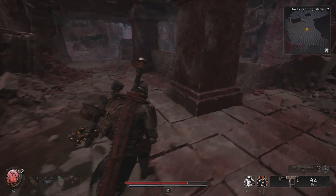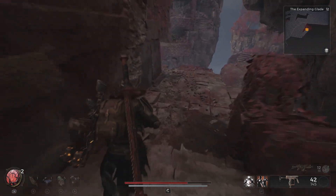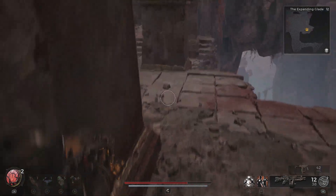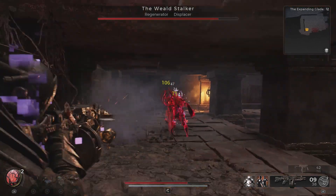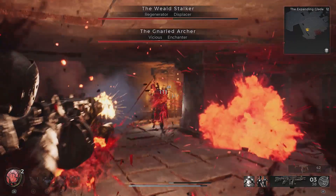Both aberrations will come at you with ranged attacks, heavy hitting smacks with the butts of their weapons, as well as using enhanced abilities which will be listed below their respective health bars. For me, I had Displacer, which glitched me around the arena, as well as Vicious, which makes a given enemy hit a lot harder than they normally would.